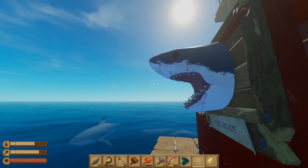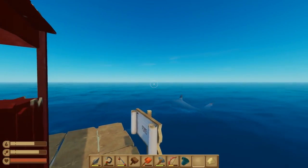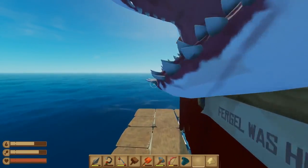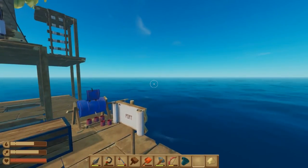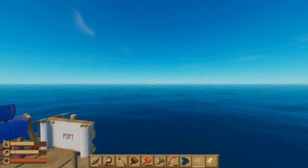Summer has turned to autumn, there's a real chill in the air, but in one game it's forever tropical sunshine - and we are of course surrounded by sharks. Just when you thought it was safe to go back in the water, the Raft Big Island update is here. It adds a shitload of stuff, and as well as the big islands, which you can find using late game equipment.